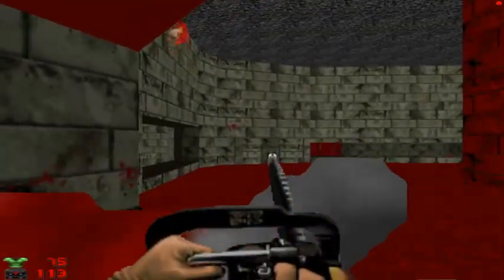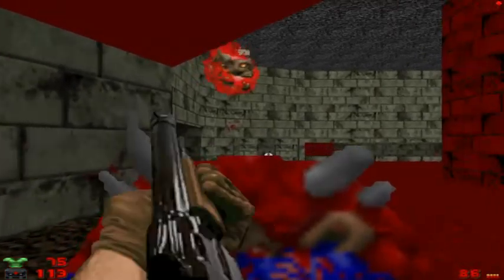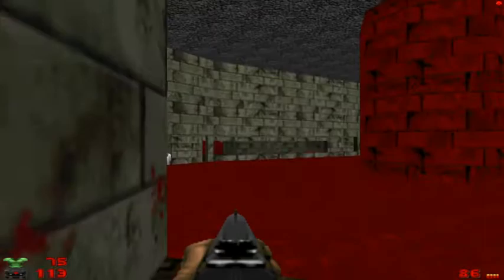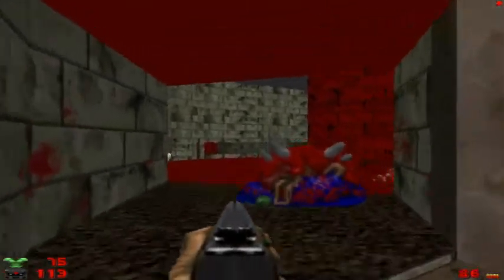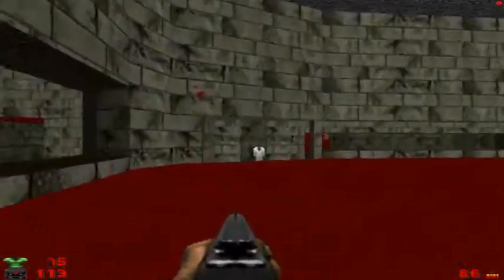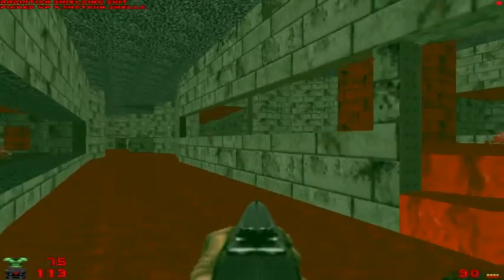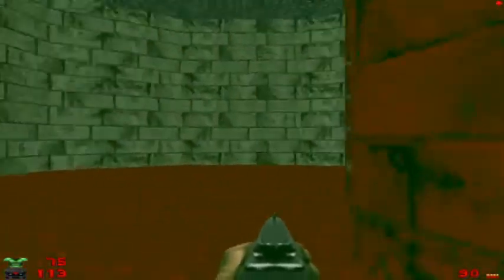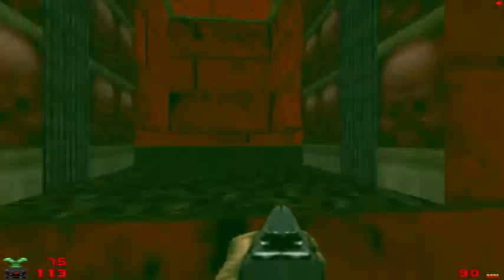The demon wasn't going to win anyway, but he'll at least weaken the Cacodemon a little bit. That nook over there takes you to the secret I was describing, but I'm not going there just yet. So I'm going to drop down, grab the radiation suit, take this door right here, and take the teleporter.